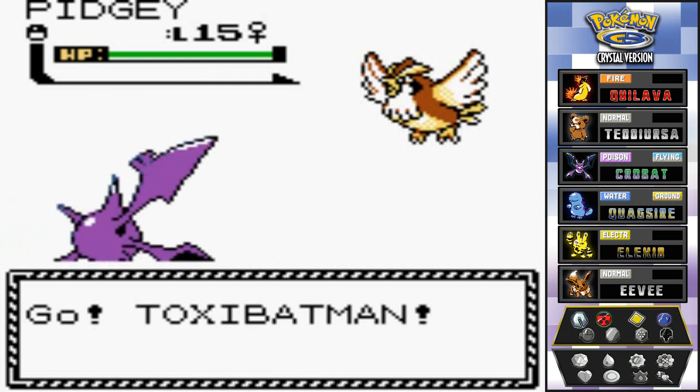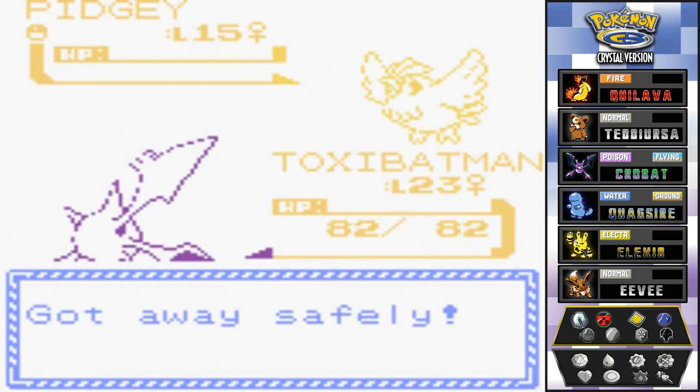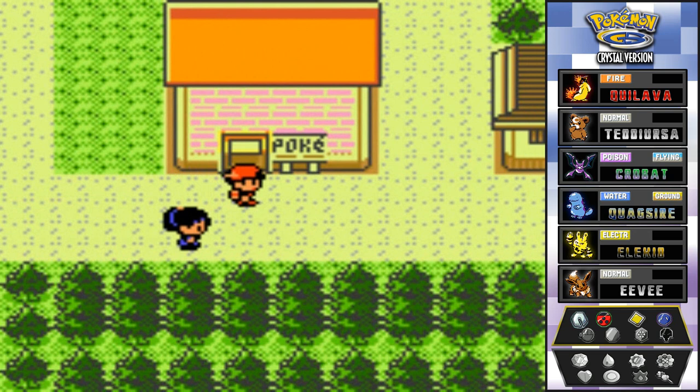Leave me alone, Pidgey! Okay, just remembered the town names: you can go west back to Ecruteak City, or east to Olivine City and Cianwood City. The choice will be in the next episode — I'll see you guys tomorrow for another episode of Pokemon Crystal!